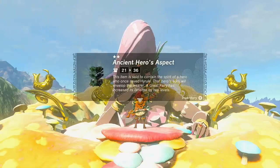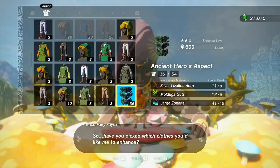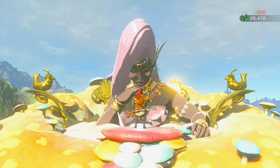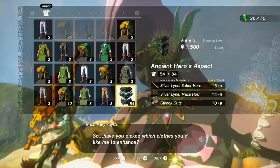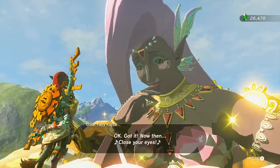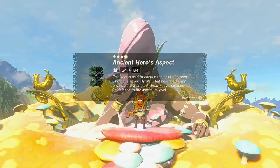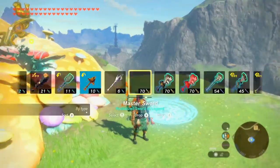The numbers are really skewed since it's three pieces of armor in one. Level three needs nine silver Lizalfos horns, nine Molduga guts, and 15 large Zonaite - 600 rupees all in one go. Then the final level requires silver Lynel horns, nine of each, and nine Gleeok guts. I'm happy I did the Medals of Honor right before this. And there we go - the Ancient Hero's Aspect, fully upgraded!